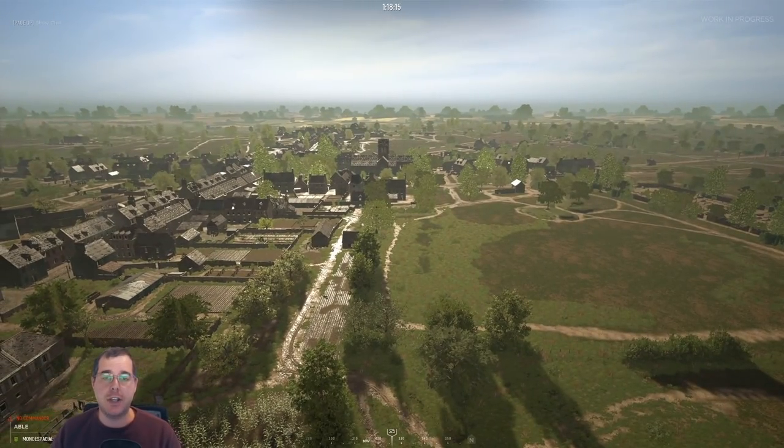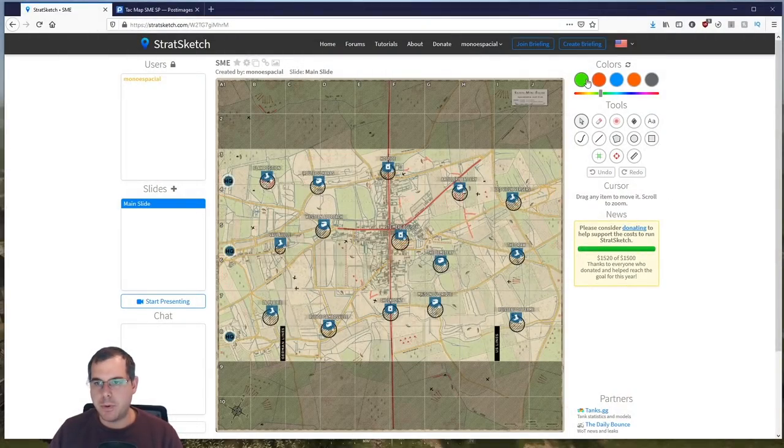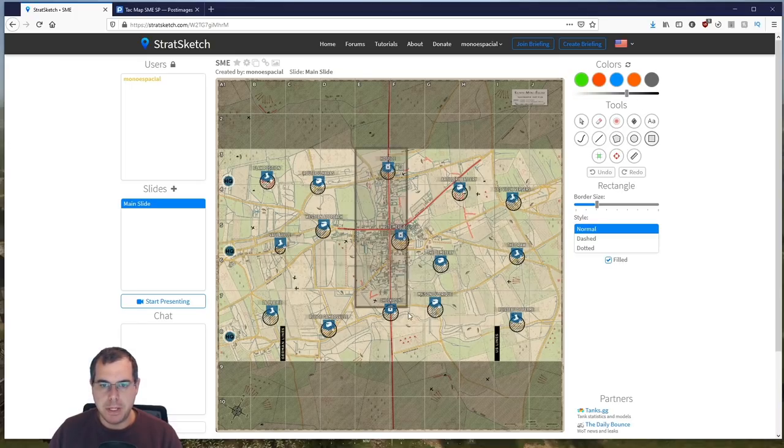I'm going to switch over to StratSketch. All right, so here we go. Sainte-Mère, as I mentioned, when you start, this is going to be the capturable zone, and what you need to think about when you're going for these middle parts is where are the capping sectors. So for Hospice we have those four sectors, for St. Marie we have those four, and for Checkpoint the bottom four.